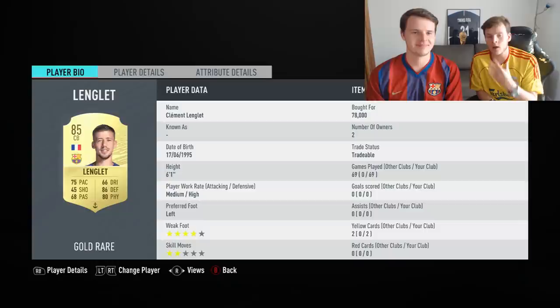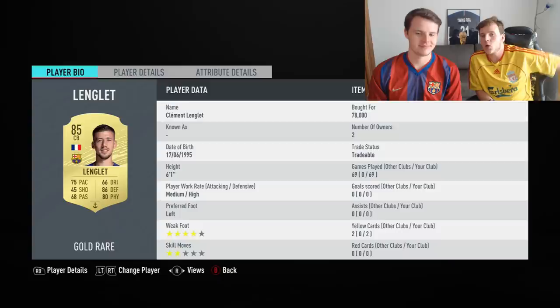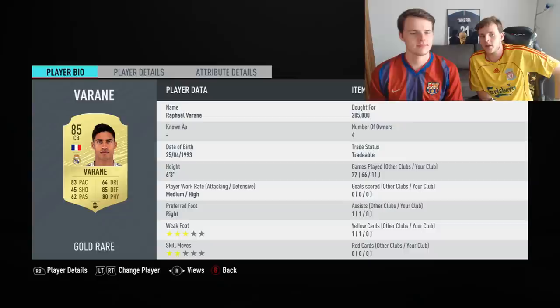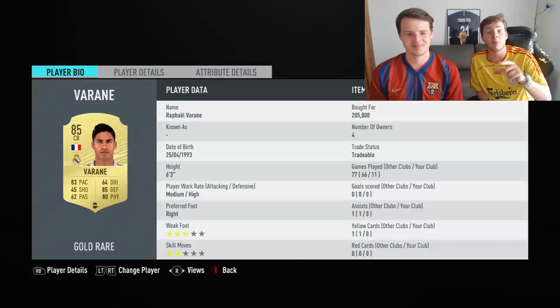For the more expensive budget center back, this is where you really want to improve your team. We have Clément Lenglet — we bought him for around 80,000 coins and the man is a baller at the back. Nothing gets past him. That's why we finished 82 with Lenglet at the back: 75 pace, 86 defending, 80 physicality, medium-high work rate — this is all you need.